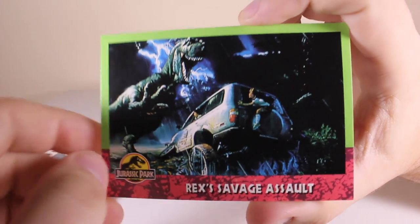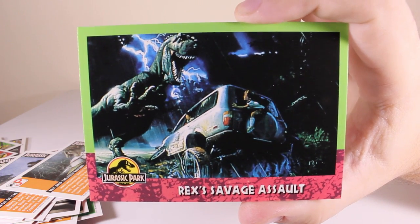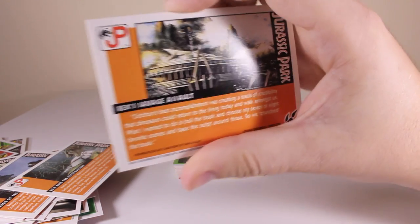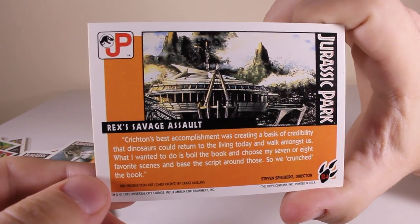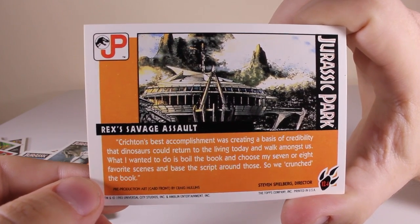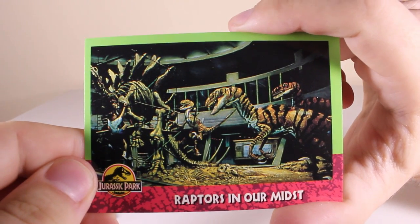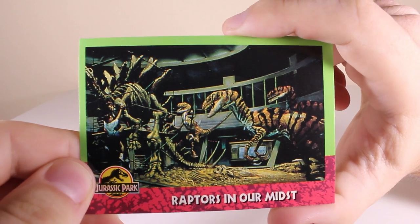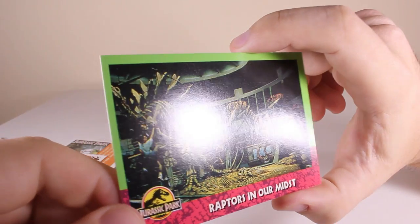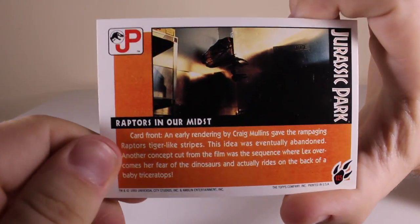Look at this picture - a very famous one. 'Rex's Savage Assault' - they're all concept artworks for the movie. I've never seen that concept artwork before actually - really interesting stuff. Look at this one - 'Raptors in Our Midst' - they're climbing on a stegosaurus skeleton instead of the skeletons we see in the movie.